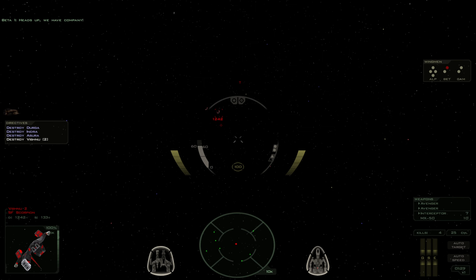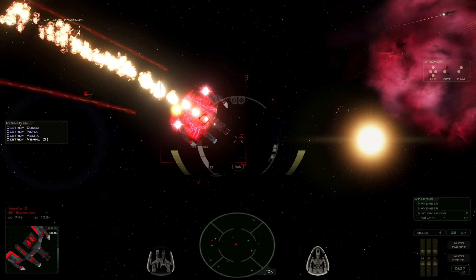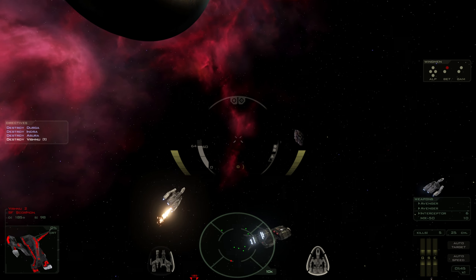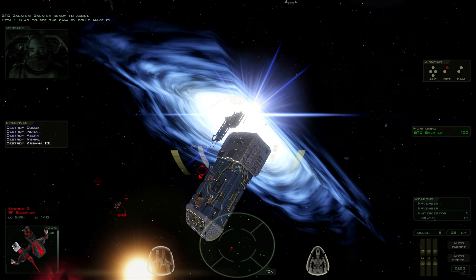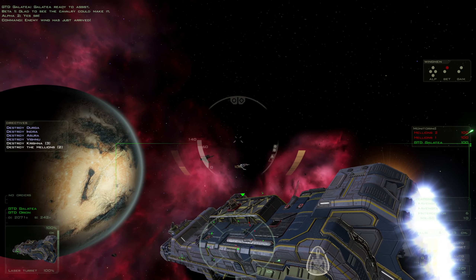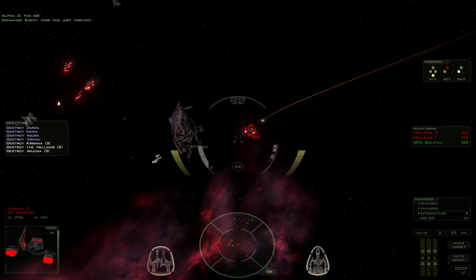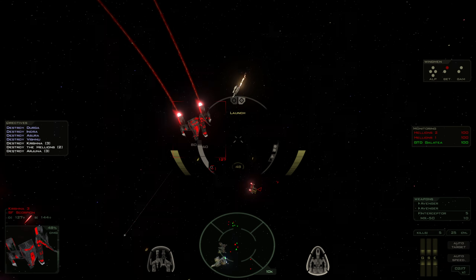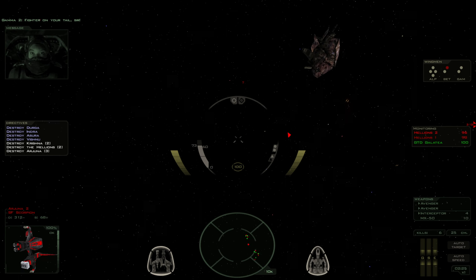Heads up, we have company! Two Scorpions — there's two! I think they were expecting the overflyers to last a bit longer. No longer. Two cruisers — Hellions. There's a spider on your tail, sir! Isn't there always?